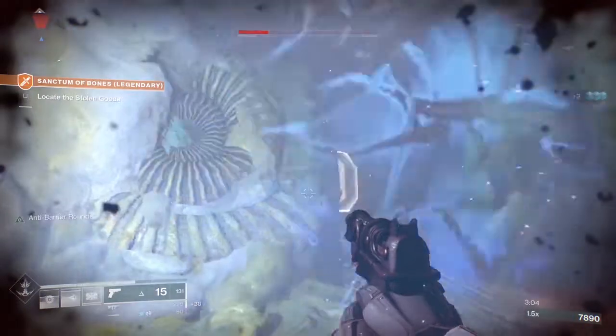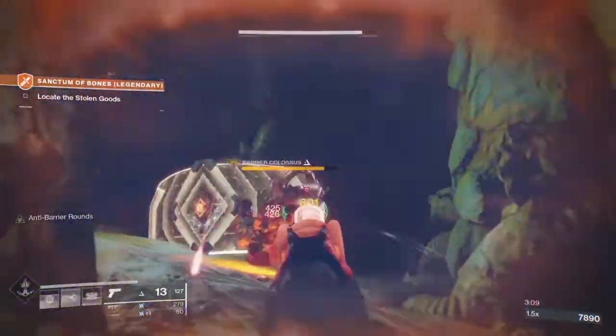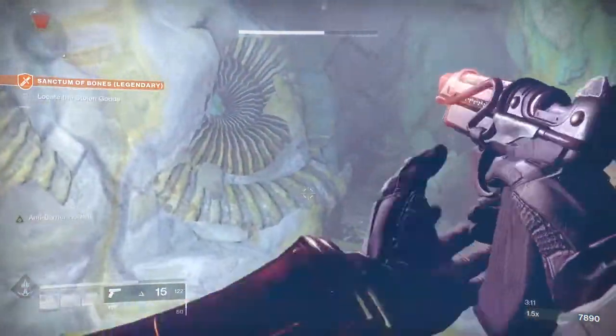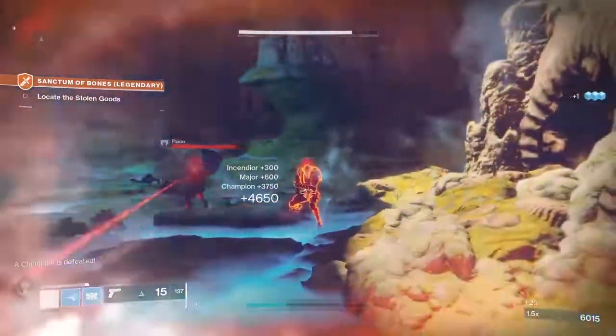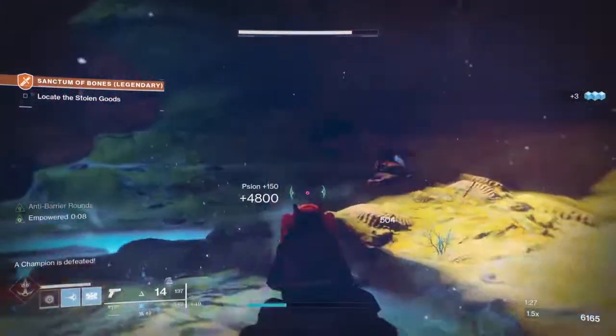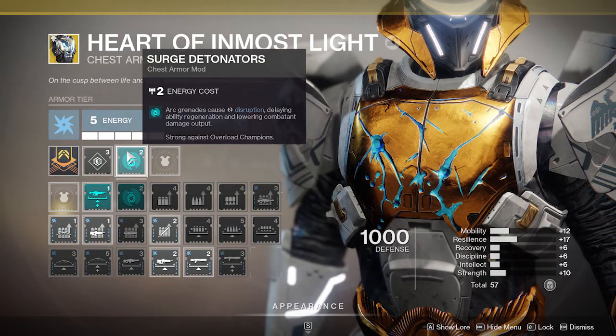Now let's talk about mods. With the Season, there are some mods that are specific and will only be used this Season, and some that you will have going into other Seasons. First off, there's Tyrant Surge. This allows you, when you deal damage with the Arc Melee, Super, and Grenade ability, to spawn a Warmind Cell. Where this is useful is that you can throw a grenade near you at enemies and usually you'll get a Warmind Cell to pop. Then there's Surge Detonators — Arc Grenades cause disruption, delaying ability regeneration and lowering combat damage output.